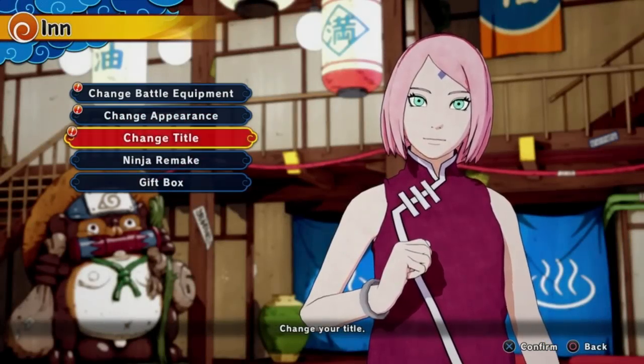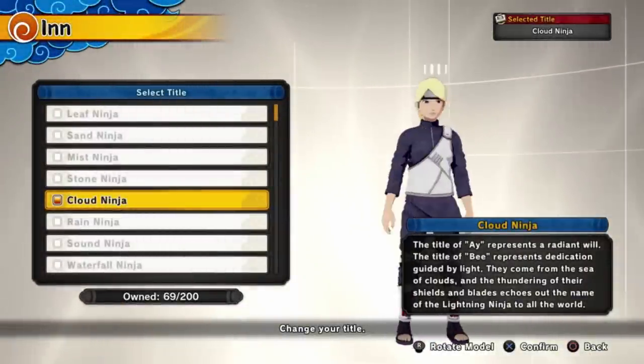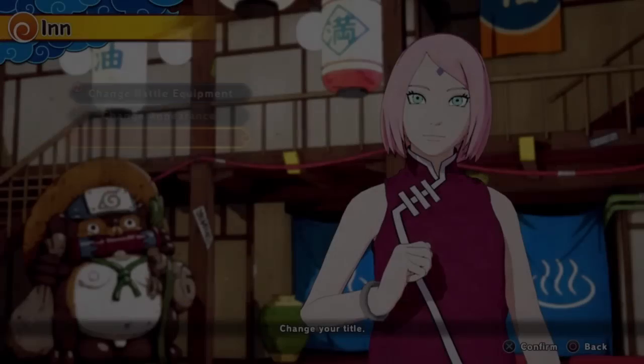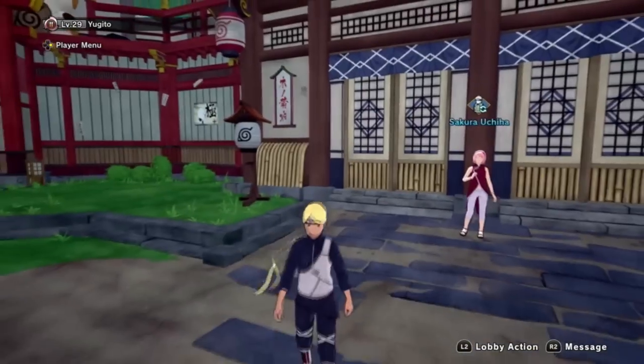I know her hair is a little more towards brownish — a little bit darker — but this is the only color that came close, so this is what we're going to use. And then I have the Cloud Ninja title. Now that we got all of that out of the way, let's go ahead and get into a couple matches.